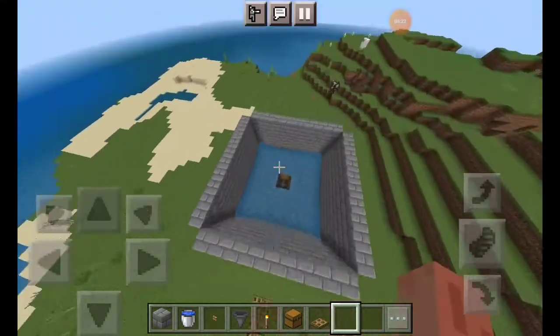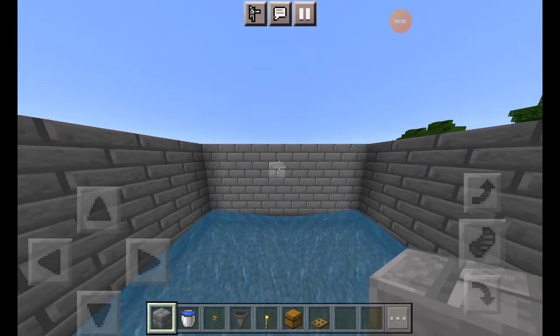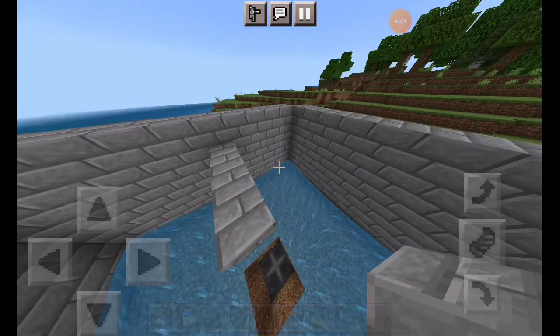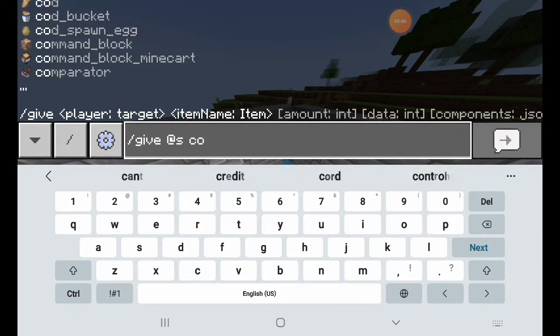After this is complete, go inside. Leave one block from above so that you can put the command block. Then write in your command block: /give address as command block.